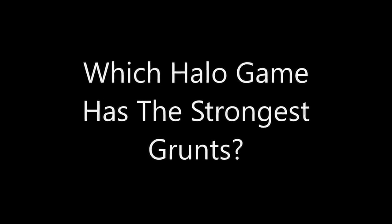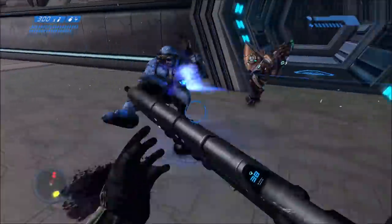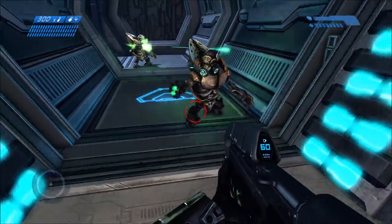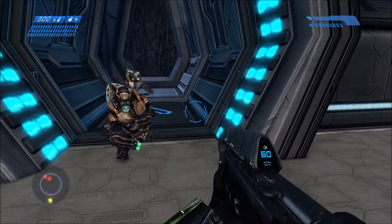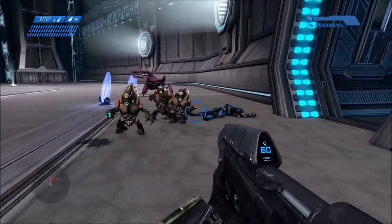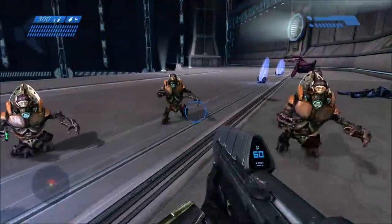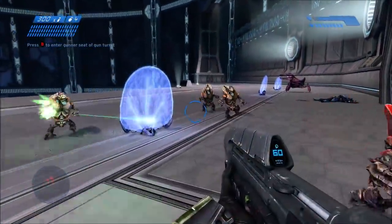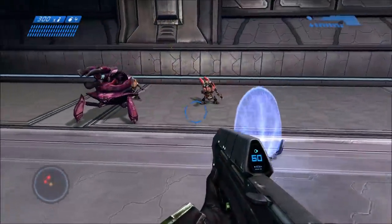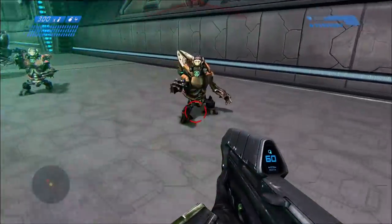For today's video, we are going to be doing another comparison. But this time we'll be comparing another AI character from the Halo series — or rather AI species. And that species would be the Grunt, one of the most iconic species next to the Elite, and one that's been there since the very start of the Halo series. Previously we compared the human Flood combat forms, so today we'll be moving on to a more classic species.